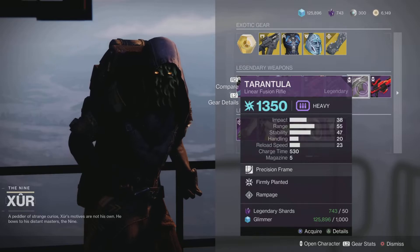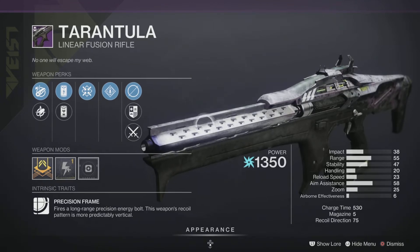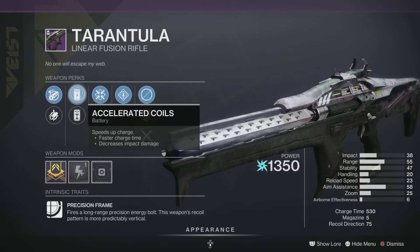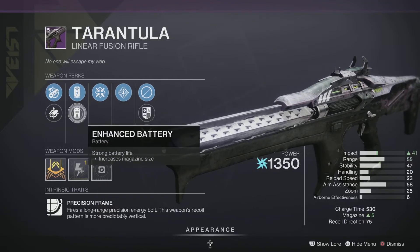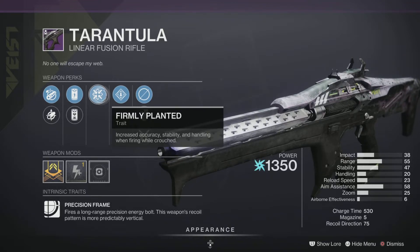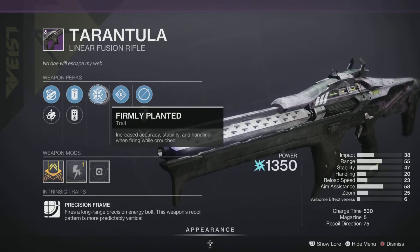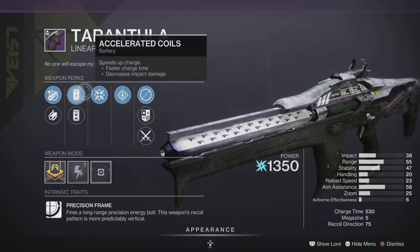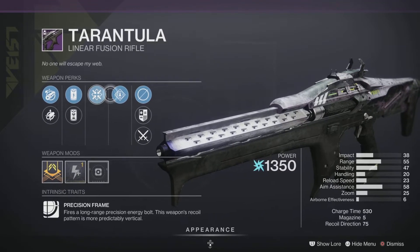Next up is the Tarantula linear fusion rifle — another Arc 3.0 weapon. It's a 530 draw time Precision Frame with Smallbore and Chamber Compensator, Accelerated Coils for faster charge time, Enhanced Battery for more impact, Firmly Planted, and Rampage — making this almost a god roll. If you don't have a good Tarantula, this is the one to pick up. It'll be great in PvE and PvP — you'll catch a lot of guardians slipping with the charge time on this one.